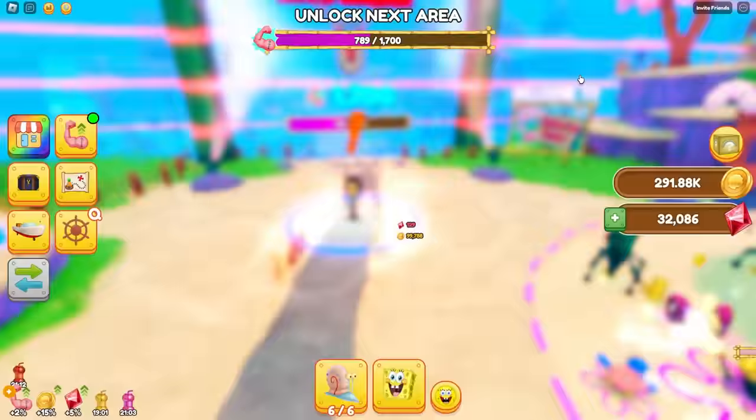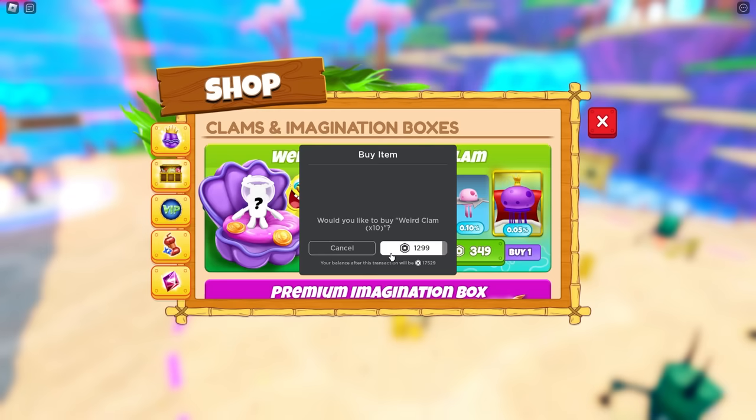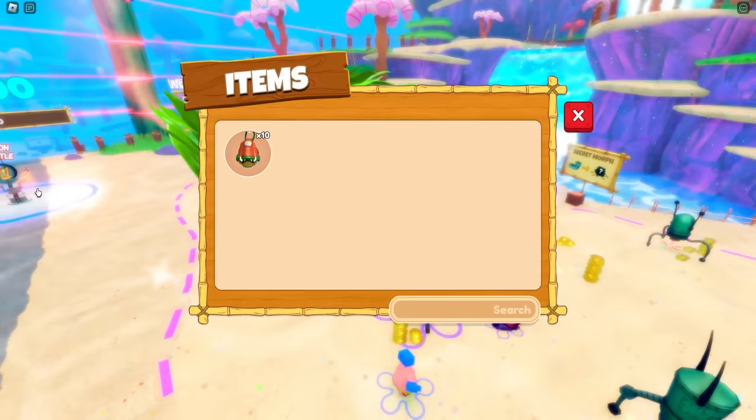Okay, I need 1,700 strength for my next thing right here. So I'm going to focus all my energy on upgrading my pets. You know what? I'm buying this right here — weird clam for 1,300 Robux. Let's do it. Pray to the pet gods!